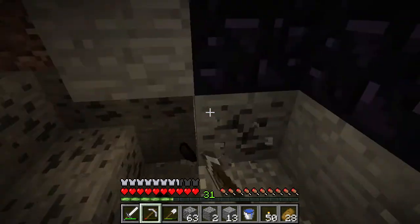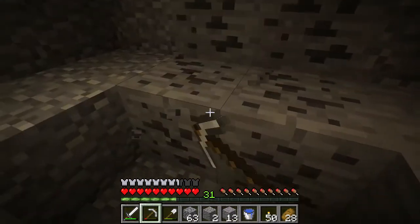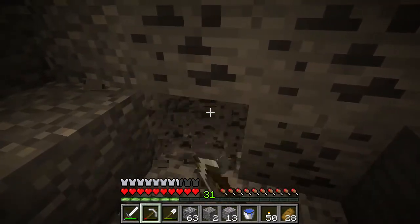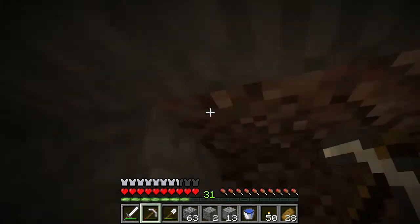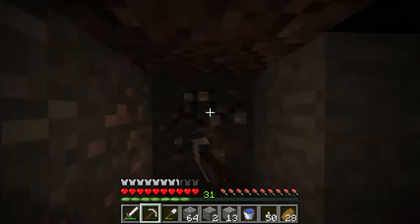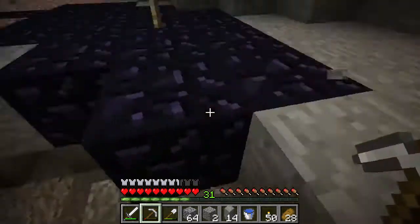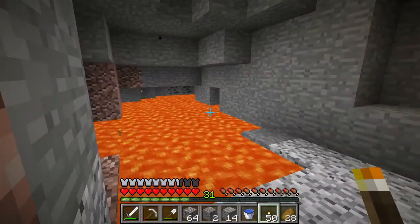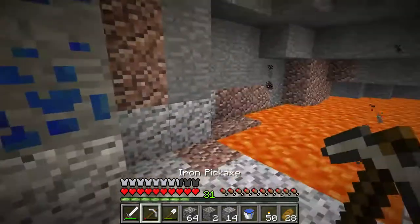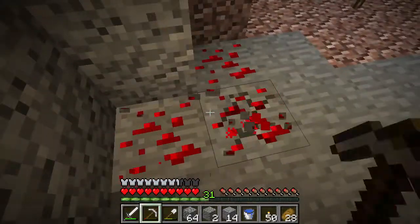I know we have a lot of coal but I'm going to continue to dig it up because it can lead to more different resources like diamonds. Even that iron we would not have found if we hadn't dug up this coal - you get experience plus whatever it drops, so it's worth it while we're in real search of diamonds. We found some lapis, which is really important because in 1.8 lapis is used in enchanting.